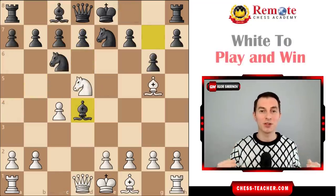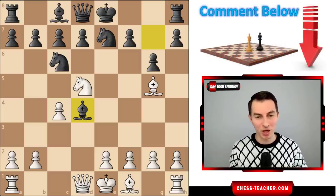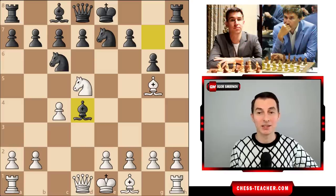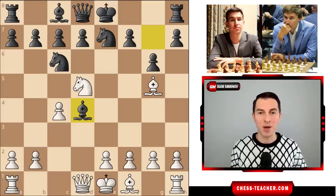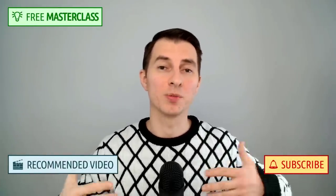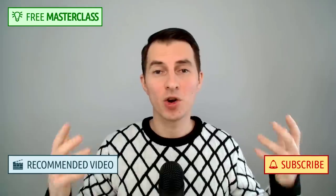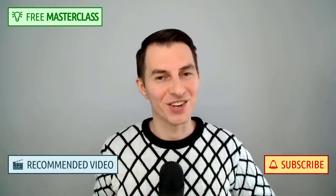And here comes our puzzle of the day — it's white to play and win. If you can find the winning shot, please write it down in the comments below. This position actually occurred in the real game between Andreykin and Karyakin, so you can try your chance and play like a strong grandmaster. You can't always win with an opening trap, and if you want to know how to become a stronger chess player, you're welcome to attend my free masterclass. Keep crushing it! Ciao!